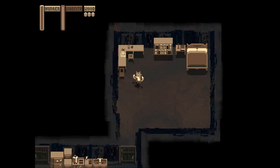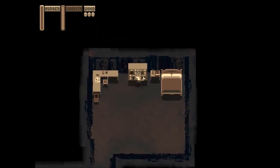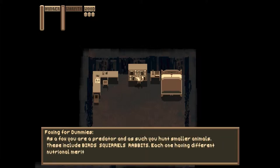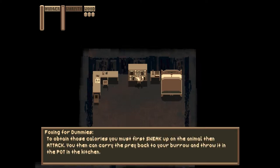She says 'I love you.' Alright, let's go consult that oracle over here — Foxing for Dummies. 'Welcome to Foxing for Dummies, your definitive guide on how to fox. As a fox, you are a predator, and as such, you hunt smaller animals. These include birds, squirrels, and rabbits. Each one has different nutritional merit. To obtain those calories, you must first sneak up on an animal and then attack. You can then carry the prey back to your burrow and throw it in the pot in the kitchen. You can only carry one prey at a time.'